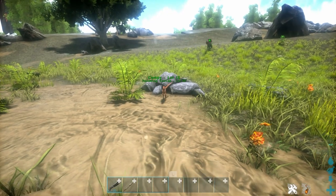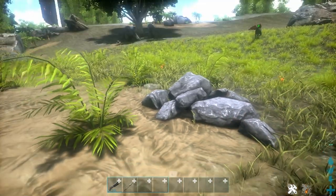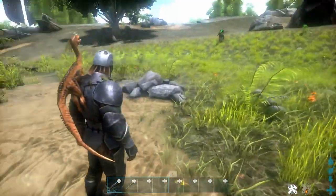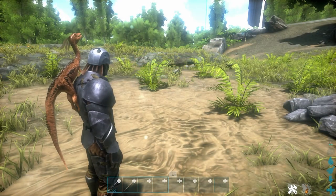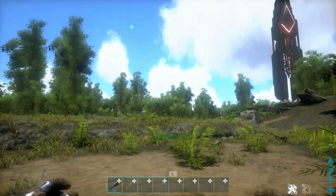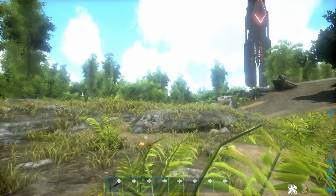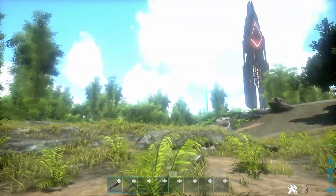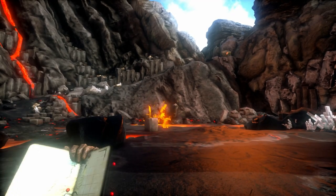For shoulder pets like a boa, compy, or dimorphodon, they rest on your shoulder and you might wonder how to get them off. Simply double-tap X — aim somewhere, double-tap X, and you'll throw the pet off your shoulder. Note that if you're over something harvestable, X will harvest instead, so make sure you're standing in a clear area before throwing your shoulder pet.